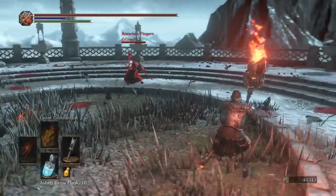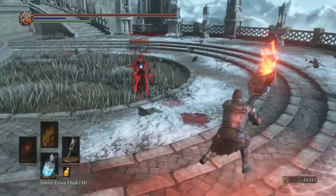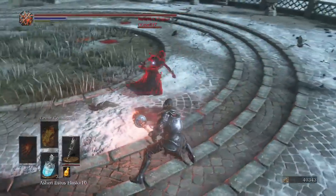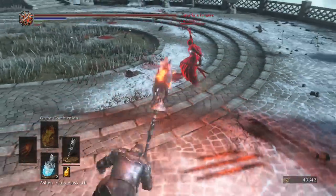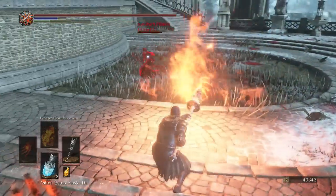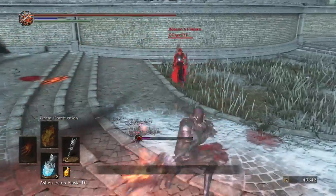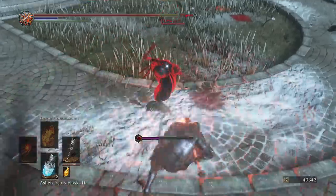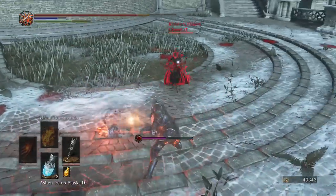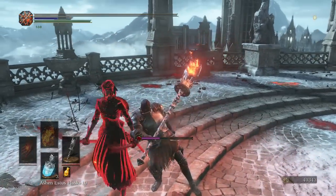We're going against a Katana with the Carthus Rouge — it is the twin Katanas. How lovely. And now we're out of stamina. Let's try some L2 action — absolutely nothing. It is easy to dodge, but you do hit people with it on occasion. That's just disgusting.